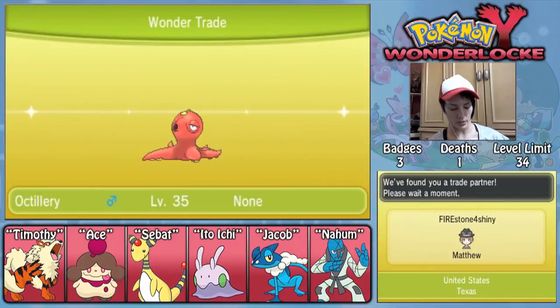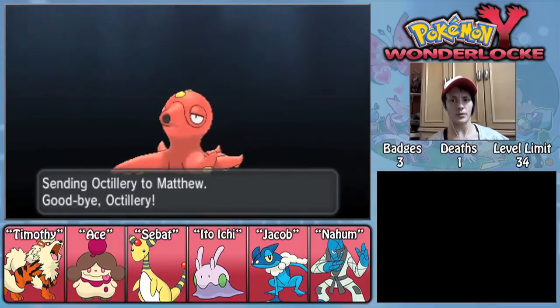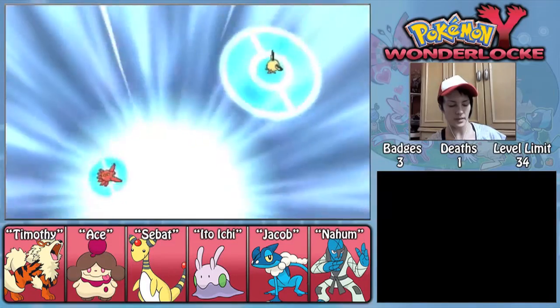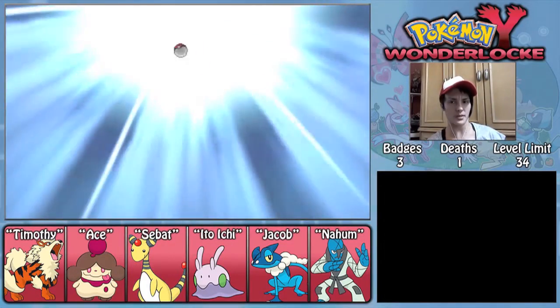I mean it's not like I would use it for this gym anyway — it's got a type disadvantage. This is for the best. Maybe later on we'll get another Octillery that's within the level limit. A Pichu! Alright, we can probably keep this, because I doubt this Pichu is past level 34.